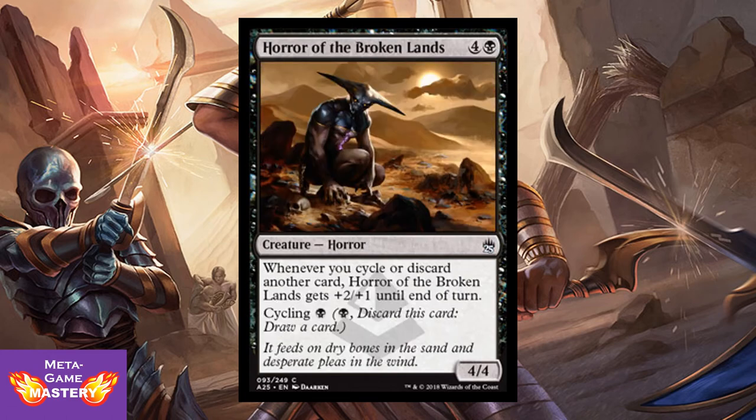Here we have Horror of the Broken Lands. It's 5 CMC, 4 colorless and black, for a 4/4 horror. However, whenever you cycle or discard another card, Horror of the Broken Lands gets +2/+1 until end of turn. As long as you're consistently cycling or discarding, it's good value. It also has cycling for 1 black mana — cheap cycling. It becomes a 6/5 every time you cycle a card on your turn, or even bigger depending on your hand. Cycling is a powerful mechanic, and this is a card that gets you additional value from it in limited.